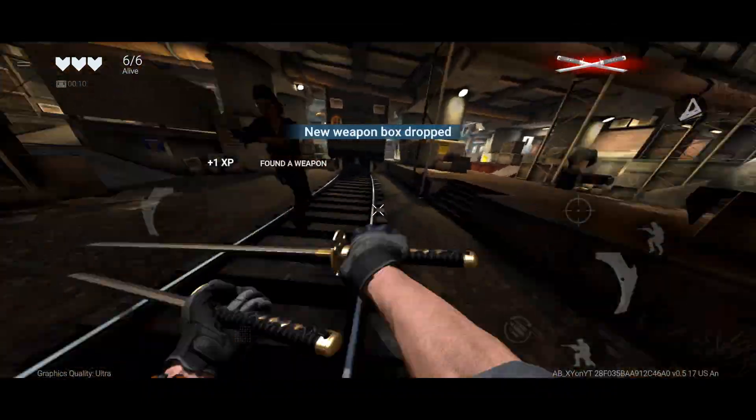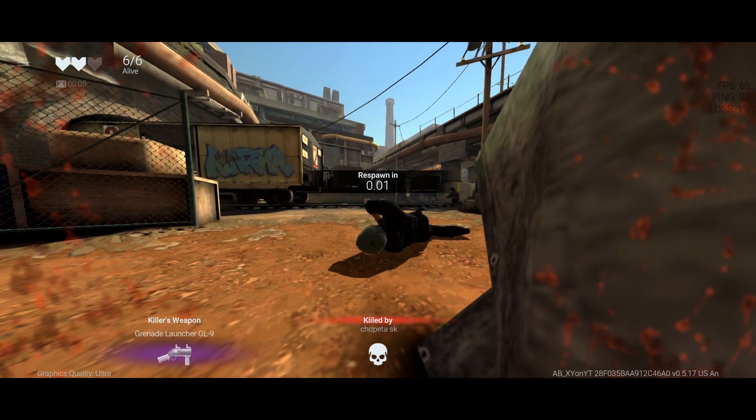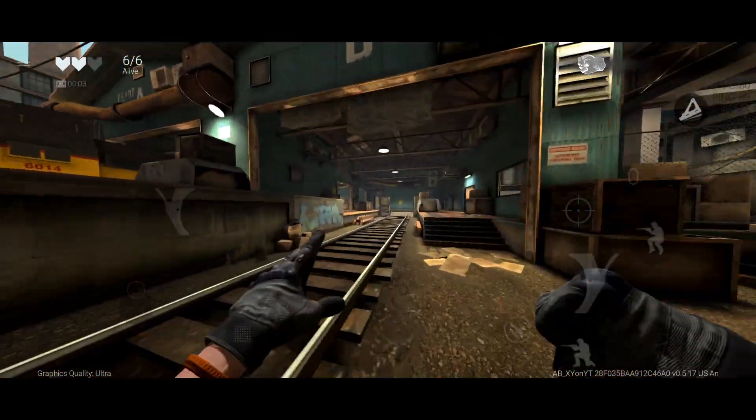I don't know exactly what can be purchased at buy stations, but considering the design cues and the game's overall inspiration from Modern Warfare 2019, my guess is that it'll be very similar.